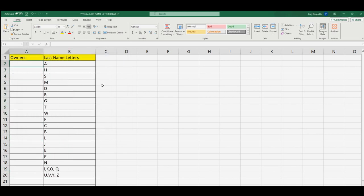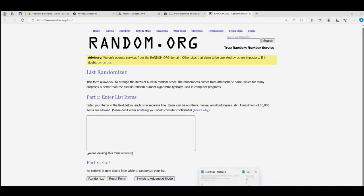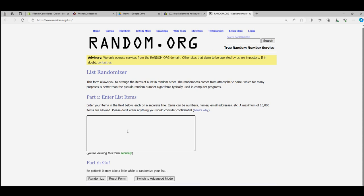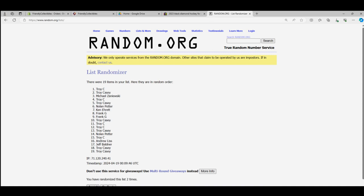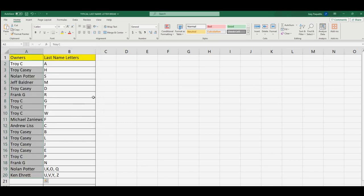Now we're gonna do the same thing with the owner names right there — do the same thing and match everybody up with a last name letter. Frank, you're at the bottom. Nolan, you are at the top. So seven times through: one, two, three, four, five, six, and lucky number seven. Ken, you're at the bottom. Troy C, you are at the top. So Troy, you've got last name letter A. Troy with H. Nolan, S. Jeff with M. Troy with D. Frank, R. Troy — G, T, W.